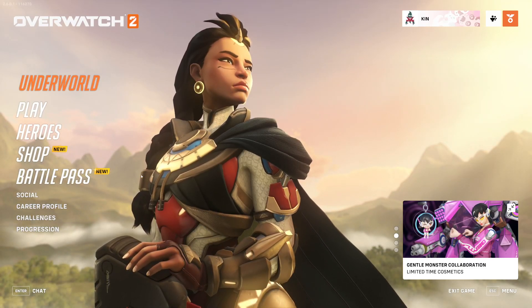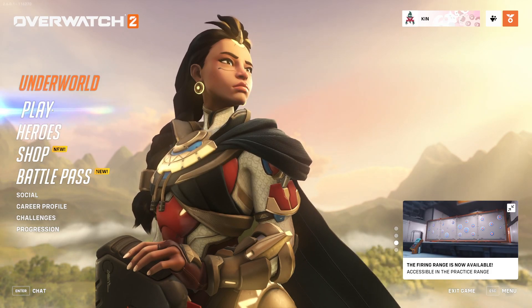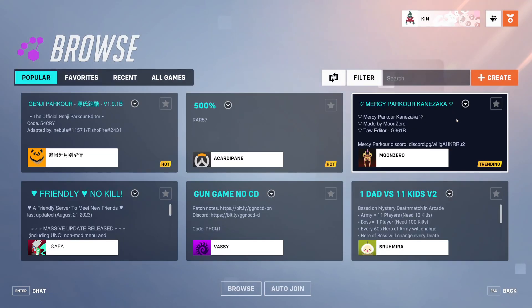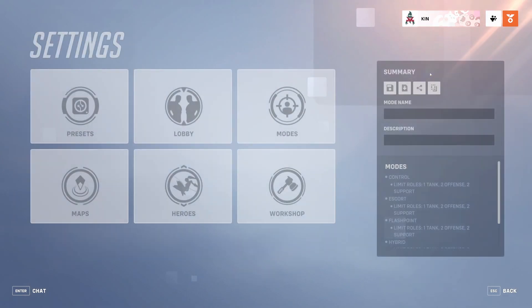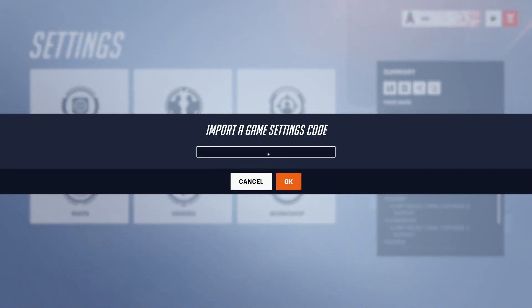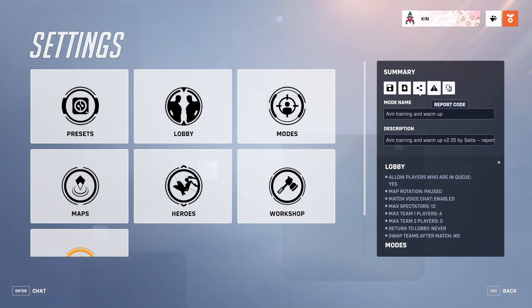Here is a quick guide on how to make an aim trainer lobby in Overwatch 2. All you're going to want to do is click Play, then click on Custom Games, then create a custom game. Click Settings, then go to Import Code and import the code 'vaxta', and click OK. Now we have our aim trainer.